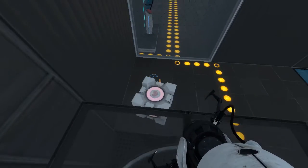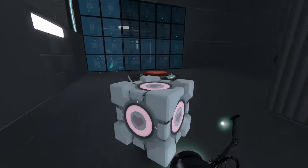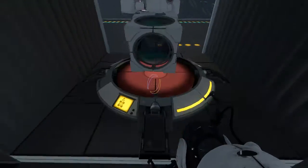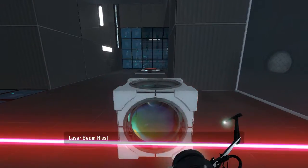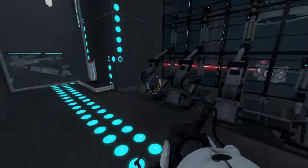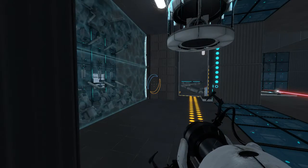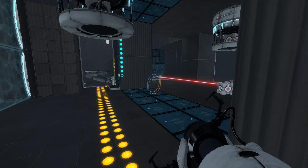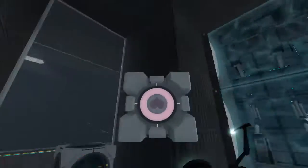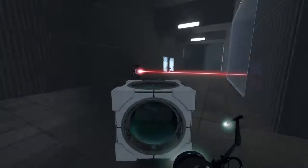Okay, so we've done that, right? We are now officially free-ish. Oh, and then we can fizzle the companion cube. Alright. Okay, so this is out now. This guy... fizzle. Oh, I trapped myself. Alright. Gotta start over.